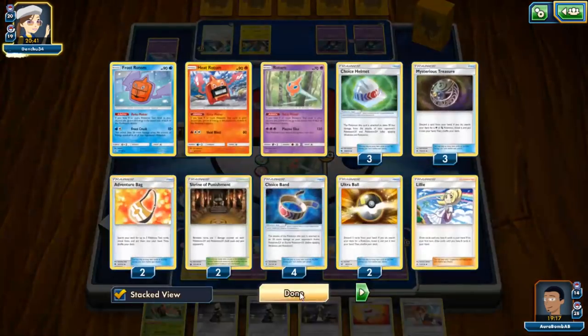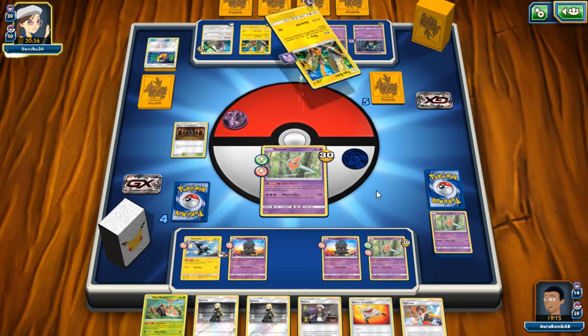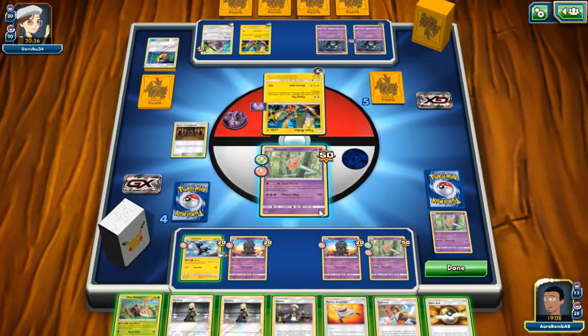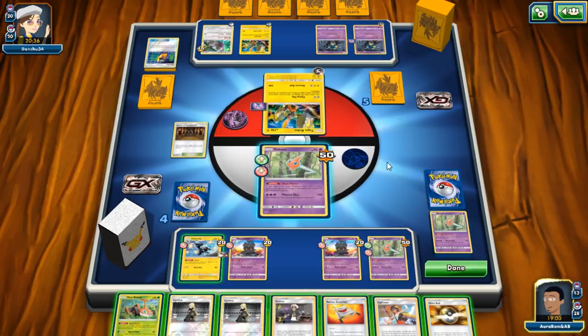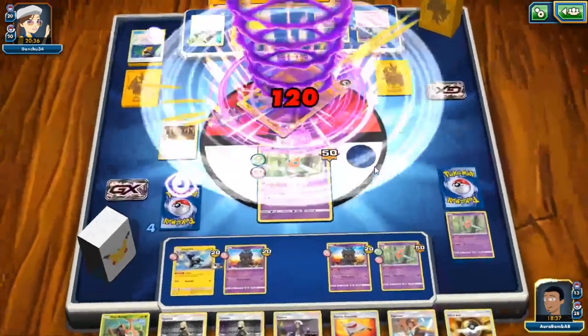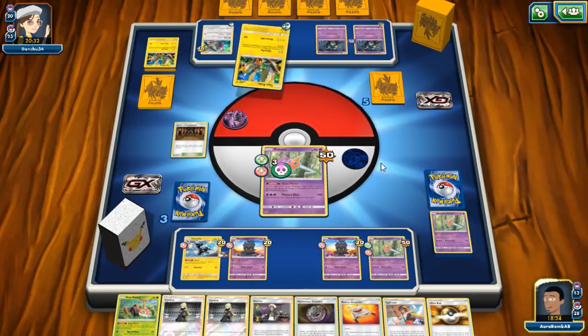We'll shuffle back in two or three Rotoms at some point. He's probably not going to take multiple knockouts in the same turn at this rate. Let's go ahead and Plasma Slice. He'll be able to attack with Koko next turn to take two prizes — that's kind of important. We can Guzma up and knock out one of these. Eventually his Counter Energy won't work anymore and he'll have to rely exclusively on Double Colorless. He'll even up the prize race but we're still a turn ahead.